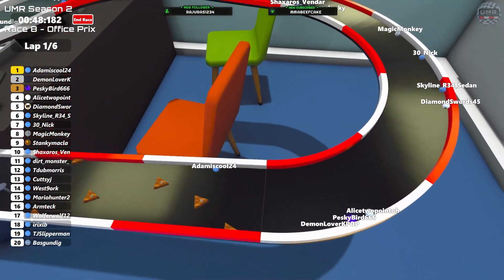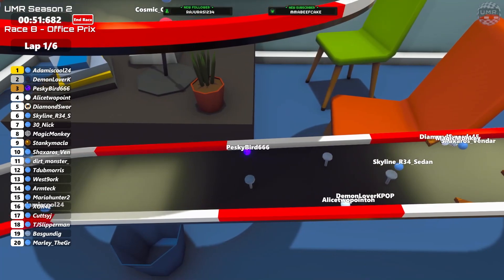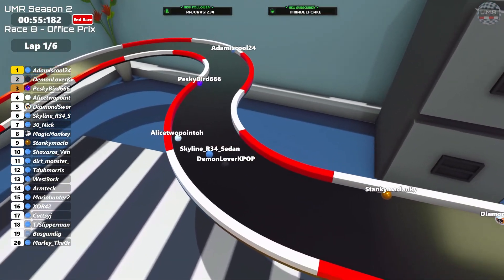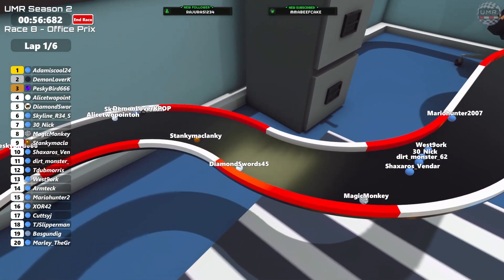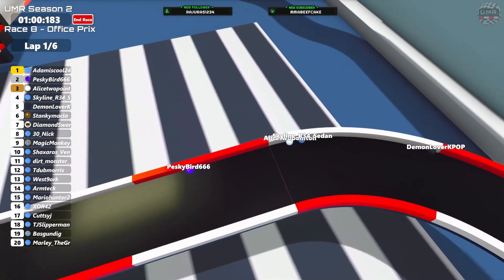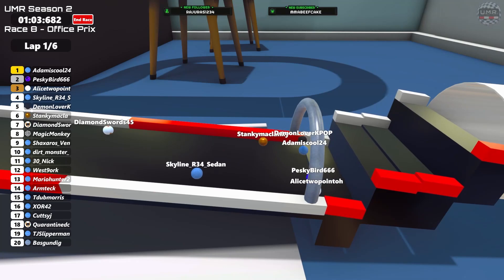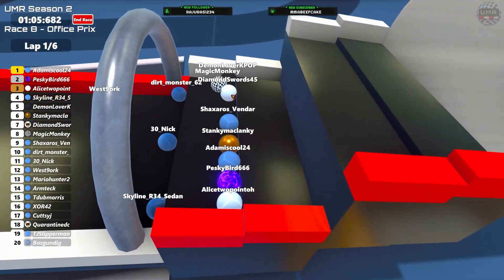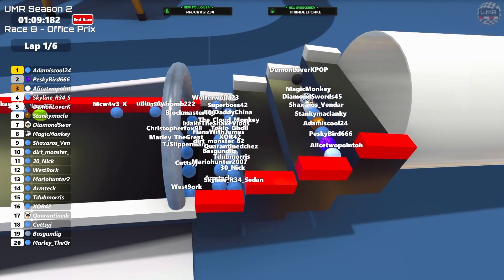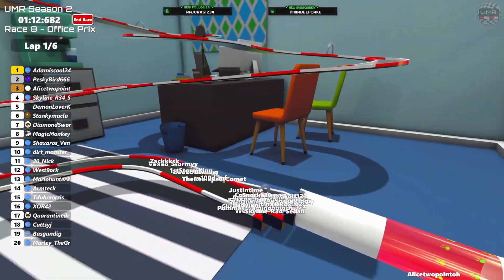Adam trying to make an early breakaway - rough bounce there. Demon drops to fourth, Skyline is going to take the inside route and get past Demon. Stanky and Diamond Swords not far behind, Mario trying to make a lunge on Westport but can't quite make it work. Skyline trying to get into third position, quite close in this battle. Up at the front nobody's really spread out yet. Onto the first set of steps we have Demon, Magic, Diamond Swords, Shak, Stanky, Adam, Pesky Bird and Alice side by side.